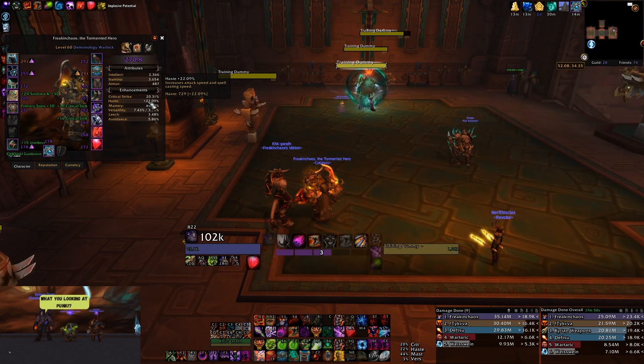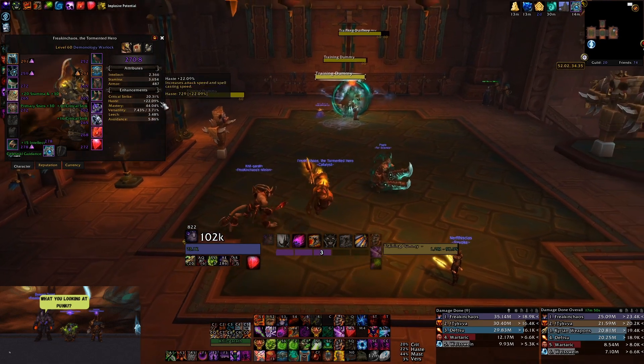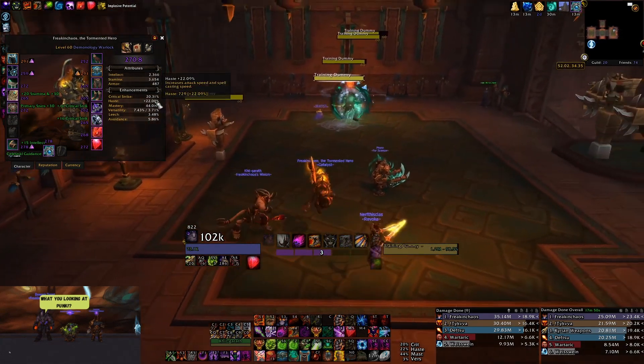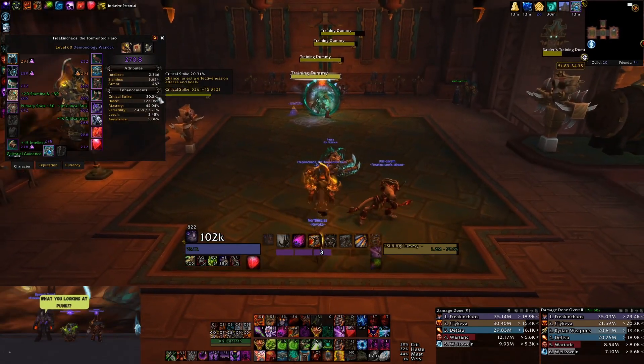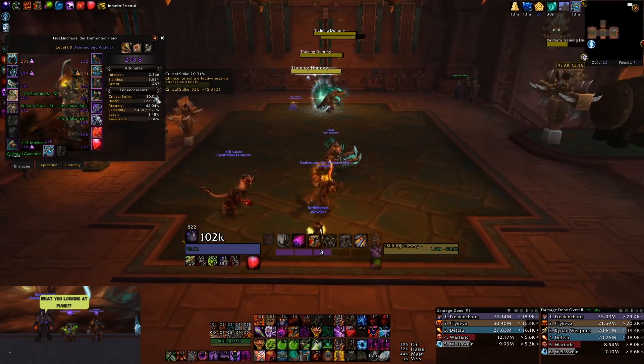Put lower Haste basically than the normal build that you're playing, right? Normal build you usually have around 25 to 30% Haste, more Mastery, and like 12 to 30% Crit. But here, just put a little more base Crit — I think it's good for the build.